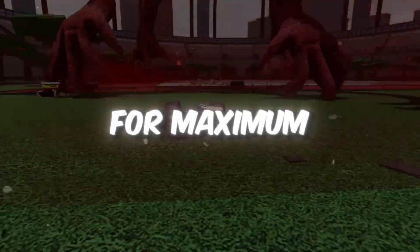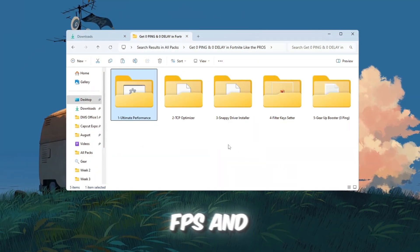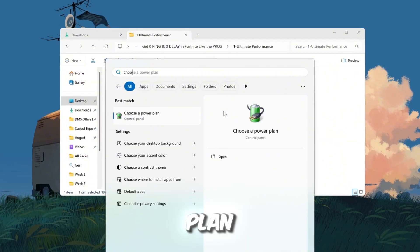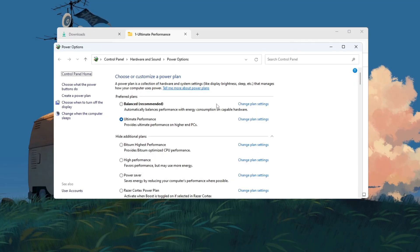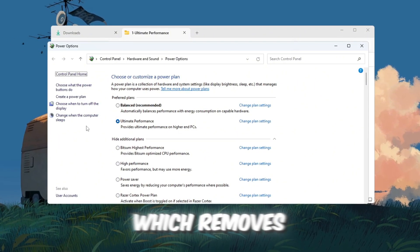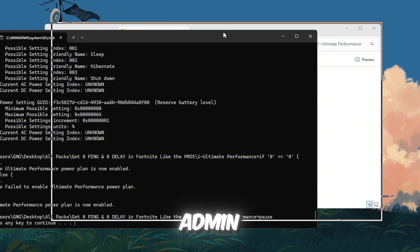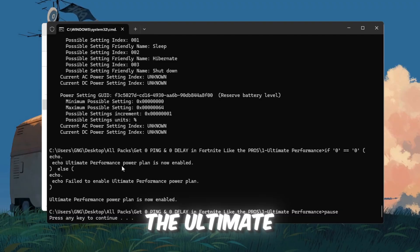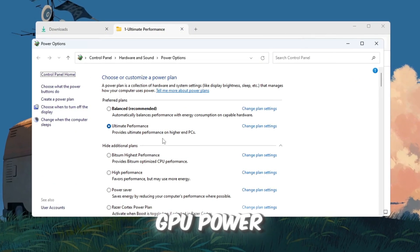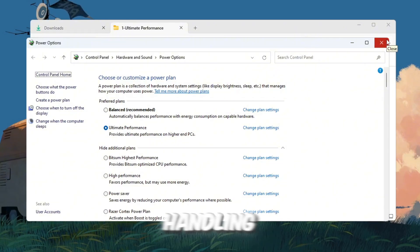Step 2: Improve your power plan for maximum gaming performance. To get the best FPS and lowest ping in Roblox, your computer should always run at full power with no slowdowns. Open the Windows search bar and type Choose a Power Plan. If you're on Balanced or Power Saver, change it — select High Performance if available. Even better, enable the hidden Ultimate Performance plan by copying the command from the video description, right-clicking the Start menu, choosing Command Prompt as Admin, pasting the command, and pressing Enter. Go back to Power Options and select Ultimate Performance. This ensures your computer uses every bit of CPU and GPU power, delivering smoother FPS, less stutter, and faster network handling to directly reduce ping.